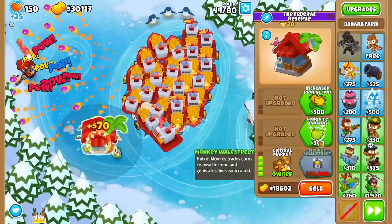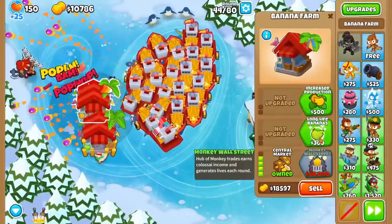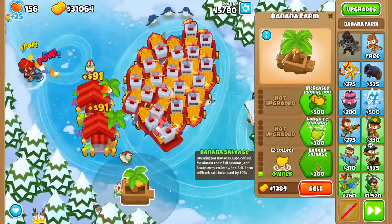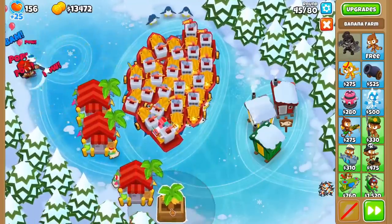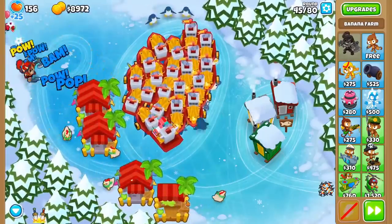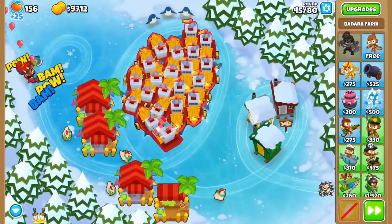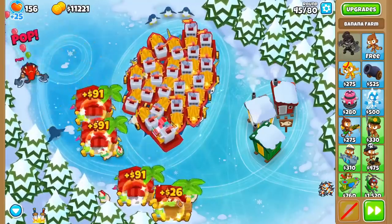The same logic applies to central markets and monkey wall streets, but it is much more likely to be able to afford 023 marketplaces from scratch at this point, as boat farming makes you huge chunks of money at the end of each round. Plus, the difference between 204 and 024s grows, as with monkey knowledge enabled, the 024 central market makes $56 more per round than the other path. If you do not have monkey knowledge enabled, or if you are playing Battles 2, then you should cross path marketplaces and central markets with the top path.